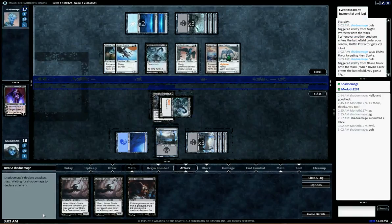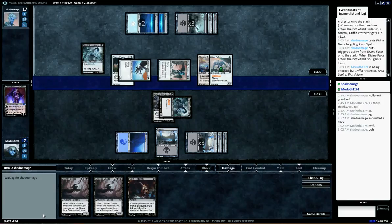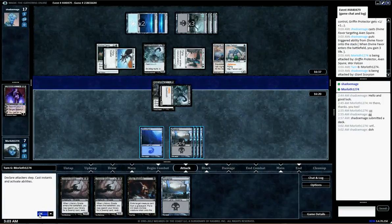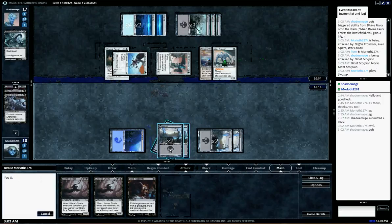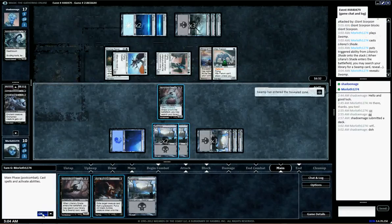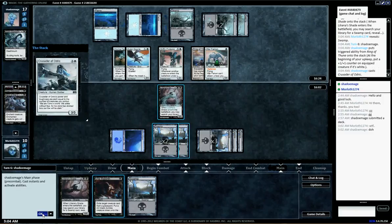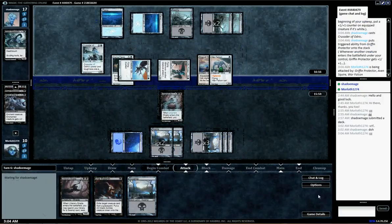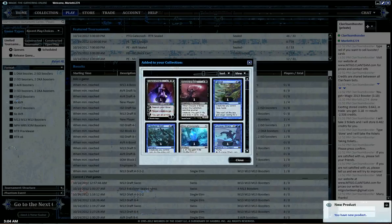If we don't do anything and he gets us with the Griffin Protector, it's the end. So let's go for it — one desperate attack. Just Blood from Vampire then. If I try the scorpion and go off — okay.